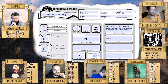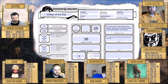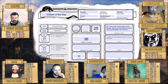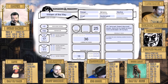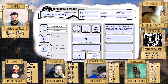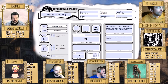Skills are about doing stuff — different classes have the ability to be good in different things. For the druid, you're proficient in a choice of two of the following: arcana, animal handling, insight, medicine, nature, perception, religion, and survival.